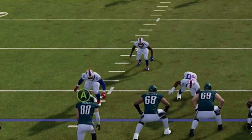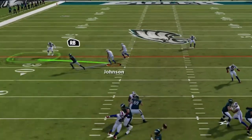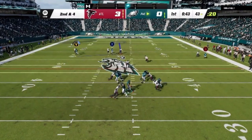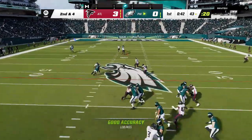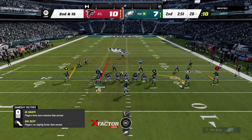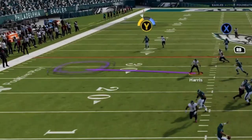Next we'll go over cheats post-snap. You want to continue watching the user after the ball is snapped because in this year's Madden, your opponent's zone assignment will pop up for everyone to see, even on the offensive side of the ball. Seeing this is helpful in many ways, but the most important is that it can instantly give away the defense. So if you're not good at reading a defense pre-snap, or you're not sure if you made the correct read, this can really help you once the play starts.